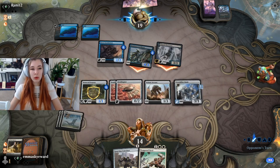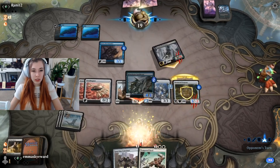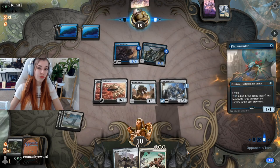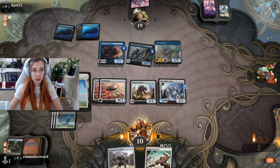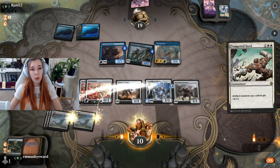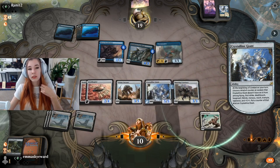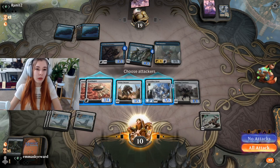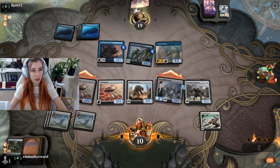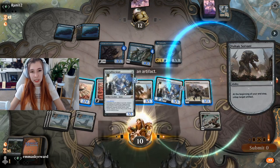I'm actually really tempted to block Brazen Borrower with Stone Coil Serpent. I'm going to do it. I'm taking the forward from the Cutthroat, which doesn't feel great. We're going to start with Sparring Construct. They're holding something at instant speed — one card in hand — that was probably my best chance. We're going to swing with Crystalline Giant because we can untap it with Voltaic Servant. I'm actually going to swing with one of the Ornithopters as well — if I don't apply some pressure I'll be in trouble. Is it a Brazen Borrower? Is it a Merfolk Trickster? It's a Trickster.